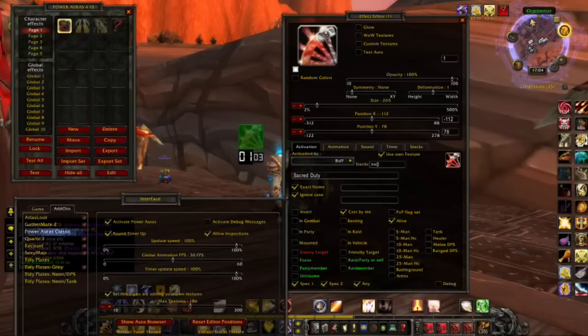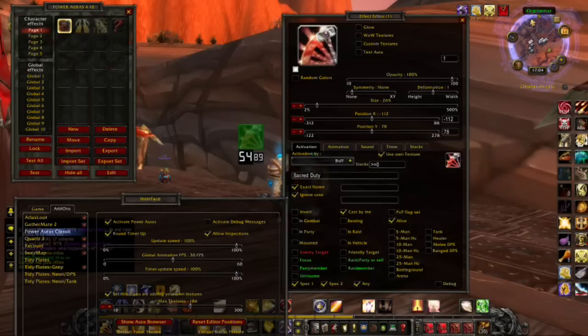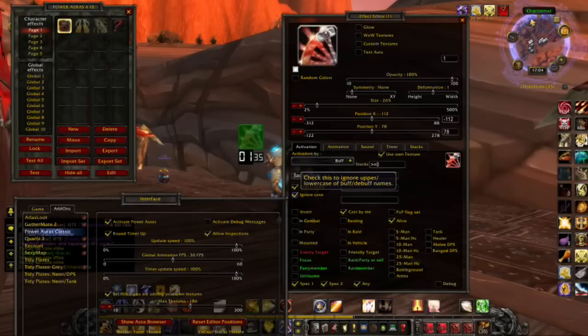Size is again up to you. I have mine just to the left of me so it's more in direct eye-view. Then in Activation, you want it activated by Buff. Use Own Texture. Stacks — leave that as whatever it says, I haven't changed that. Then right in here, type Sacred Duty with a capital S, capital D and a space in between, exactly like that. Then click Exact Name and Ignore Cases.